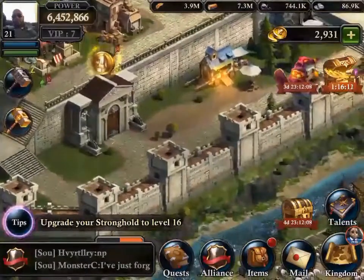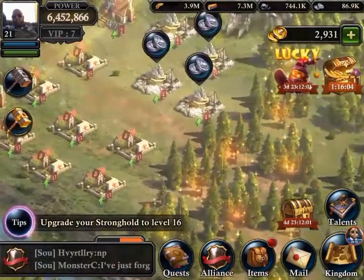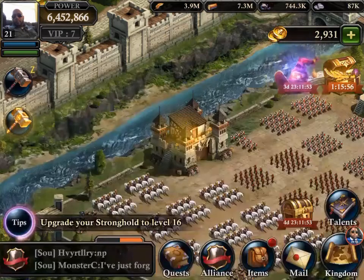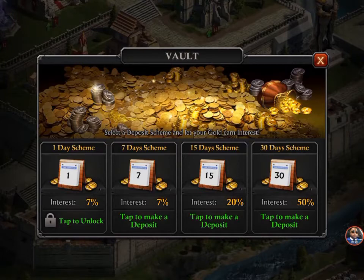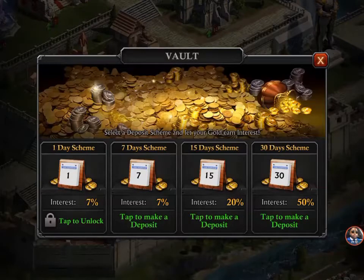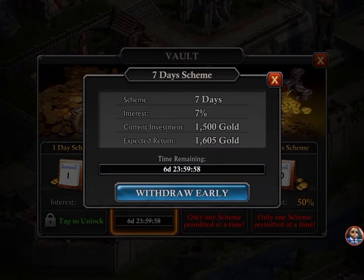I haven't done the vault in about a week but let's go ahead and do it now. I should have done this a couple days ago. We have the one-day scheme and I always do the seven-day scheme — sometimes the 15-day scheme — but let's go with the seven-day.